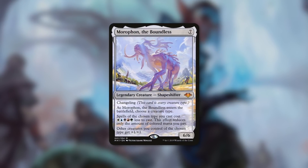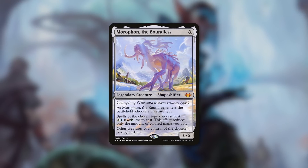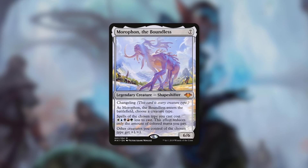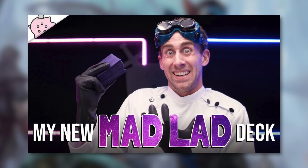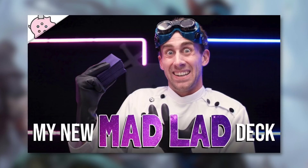The final commander I'm going to bring up that might want to consider Lonis might surprise you — it is Moraphon the Boundless. Moraphon is typically a tribal commander: a 6/6 shapeshifter with changeling that costs seven. When Moraphon comes into play, you choose a creature type, and spells of the chosen type you cast cost one white, one blue, one black, one red, and one green less to cast. Though if you choose one of Lonis' creature types you can cast it for free, Lonis really doesn't help with tribal synergies. The reason I bring Moraphon up is because of my most recent Mad Lad deck, where Shrieking Drake and cards like it are a big part of it. That deck loves getting a ton of creature ETBs, and Lonis loves creatures coming into play as well — so with Lonis in that deck you could make enough clues to look through someone's entire deck and take whatever you want.